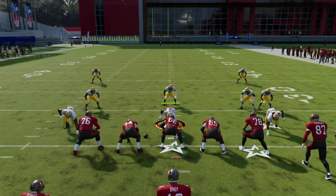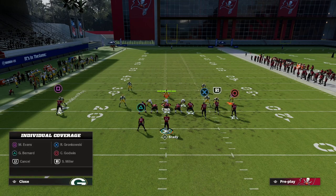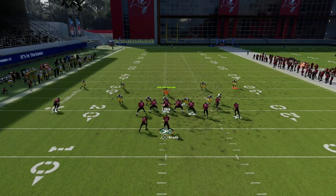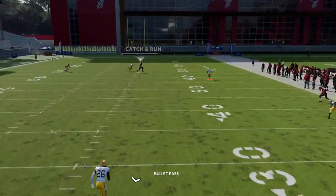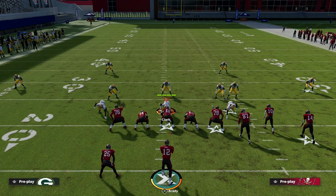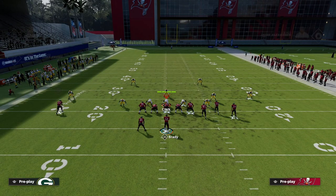Madden hash marks can certainly change things, so let's move the ball to the other side of the field — with our bunch to the short side. I'll put two deep halves on and see if there's any difference. Running a simple post with a backside corner route, what you'll notice is that the deep half does not play it with our bunch to the short side. Most of the time bomb plays work better coming from the wide side.